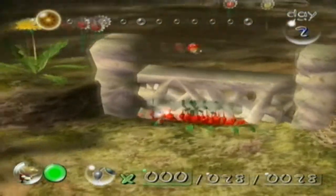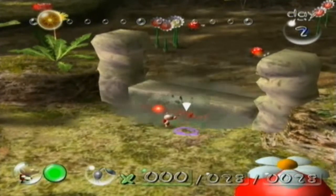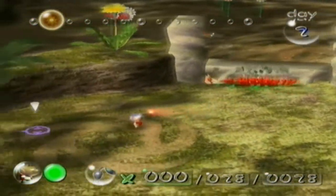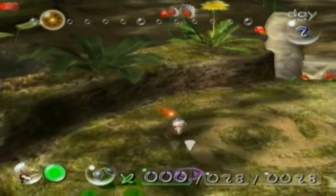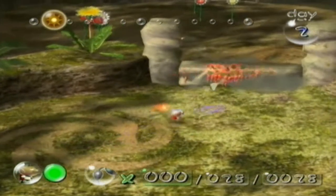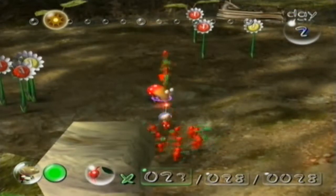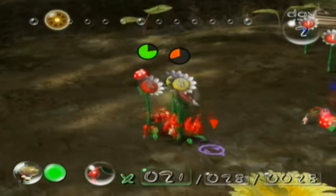On the other side we encounter our first enemies. Those are Bulborbs and they are like ladybugs. It tells us a little bit about how small Olimar actually is — really really small, and Pikmin are even smaller. Like, if you were to set a foot here, your shoe would probably be the size of the path I'm walking right now. You can just imagine this is a ladybug — oh shit, he did not just do that. I managed to kill him before he ate one.